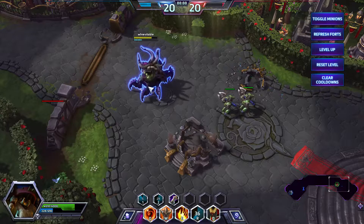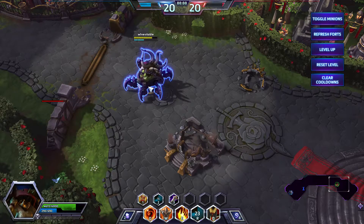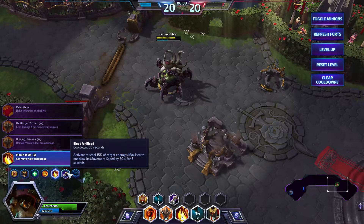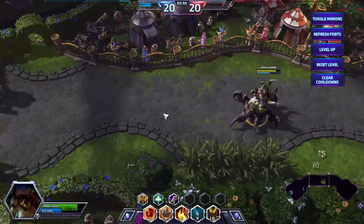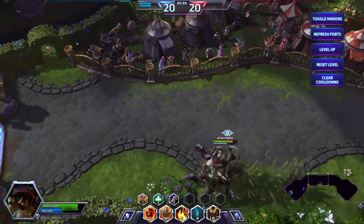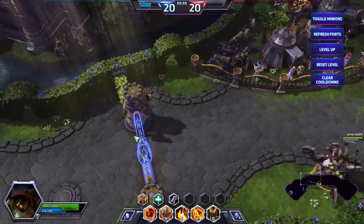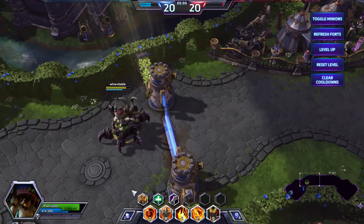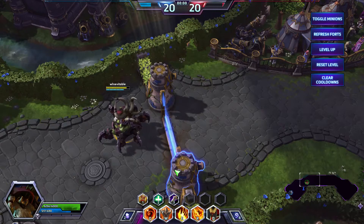Later this weekend I'll be doing an actual gameplay demo of Azmodan against real people to show this build in action. The build summary: Healing Ward, Bound Minion, First Aid, Demonic Invasion, March of Sin, Blood for Blood, and Resurgence of the Storm. You are a split pusher siege specialist that knocks down enemy fortifications. Watch out for ganks, time your pushes correctly, use General of Hell on the right lane to maximize pushing potential, and knock down enemy fortifications when their team is out of position. Thanks for watching!